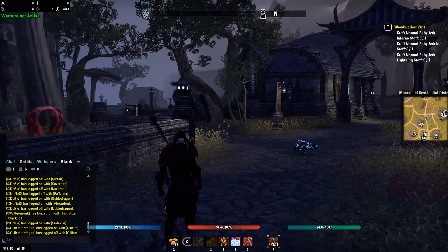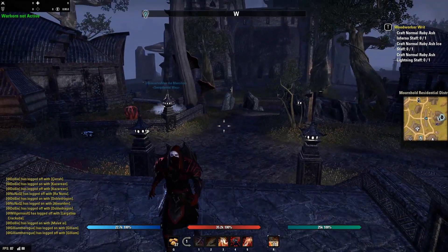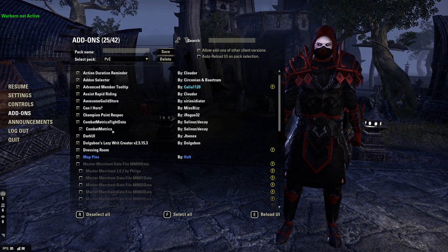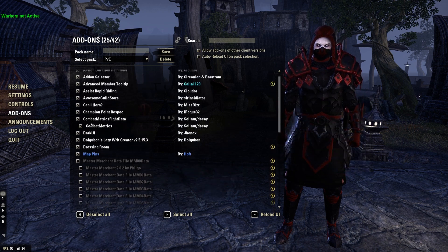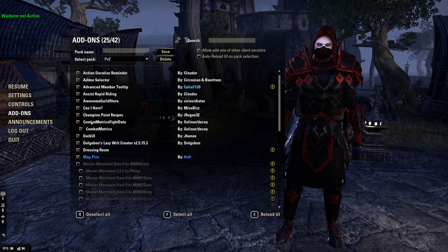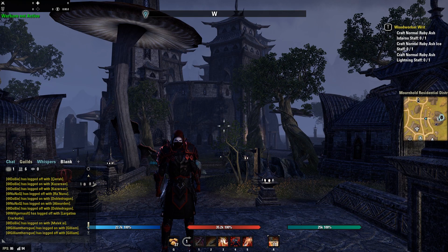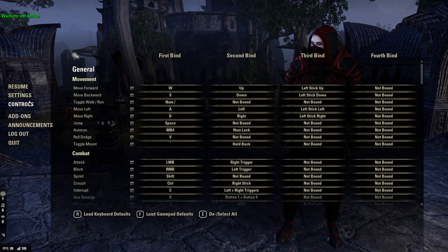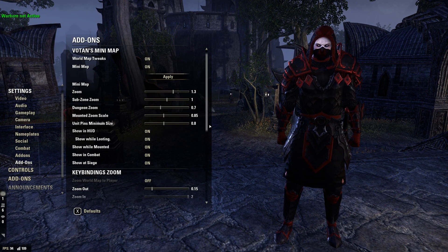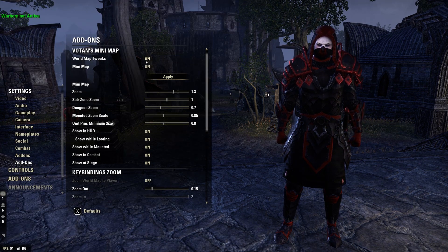This is what Dots Gaming is currently using for add-ons. I've kept my add-ons pretty consistent over the last couple patches — this really isn't a whole lot of changes. The main new installs are Can I Horn, Untaunted, and Raid Buffs. This is the add-on setup and UI setup I've been running for a while, and I definitely recommend it.